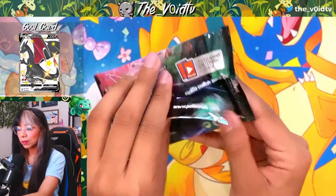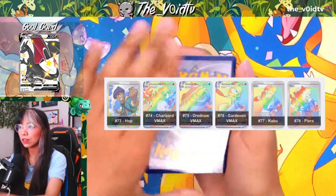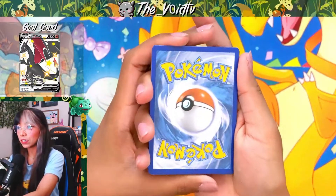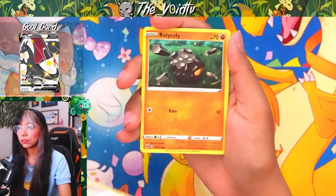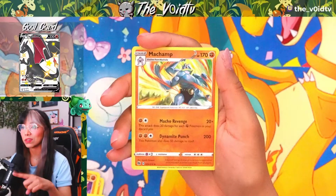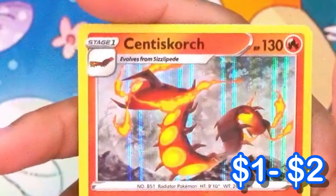On to pack number seven. I really hope we can at least pull a Full Art Trainer — actually, I think this set specifically has Rainbow Trainers inside of it. Calling a Water Energy — we got our Water Energy. Suspicious Food Tin, Sonia, Liepard, Potion, Full Heal, Rolycoly, Machop, Sizzlipede, Reverse Holo Machamp. I do distinctly remember opening a lot of these back when I first started opening Champion's Path. Right behind Machamp we have another Holo Centiskorch Rare.